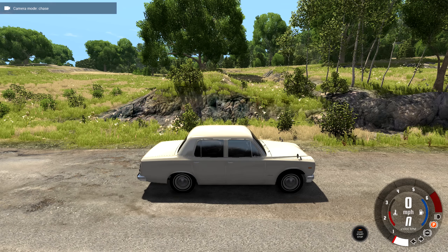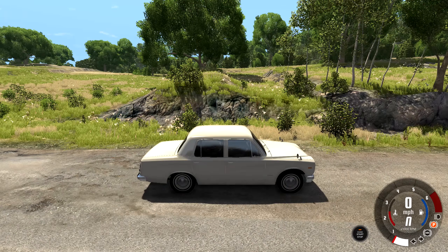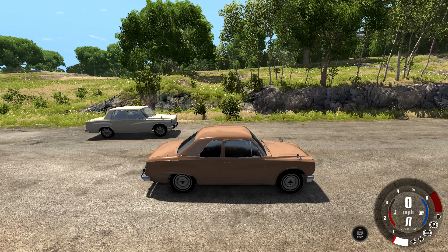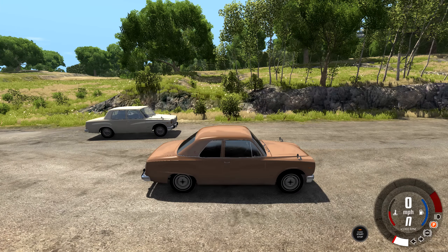If you stare at the rear of the vehicle, right where the bumper is, you'll notice the bumper extends out a little bit more on the sedan version compared to the coupe version, but the wheelbase between the two vehicles is identical. You can test this by staring at the wheels and going between the two vehicles. If the position of the wheels does not appear to change you can assume the wheelbase is identical, and going between these two I don't notice a difference at all.